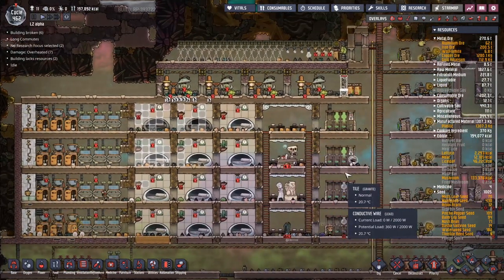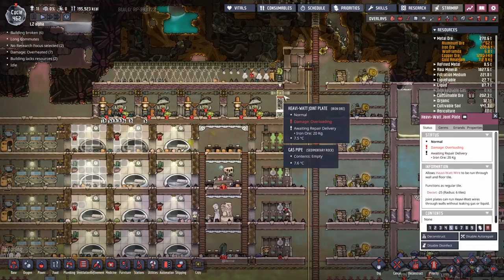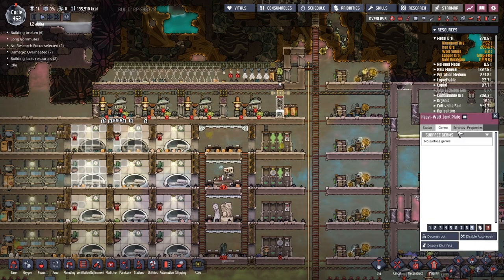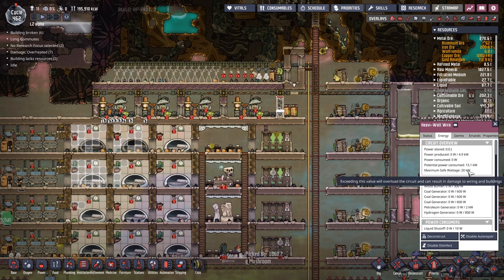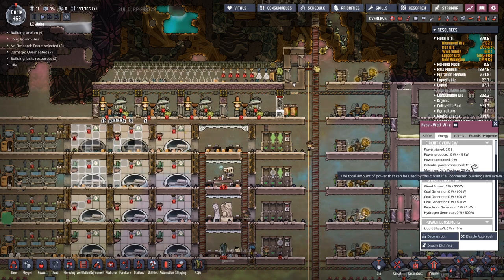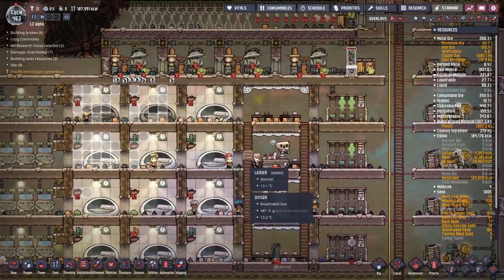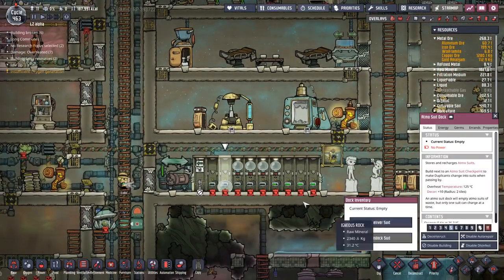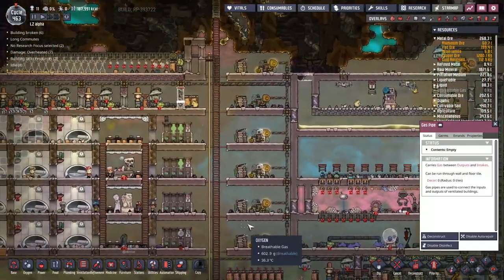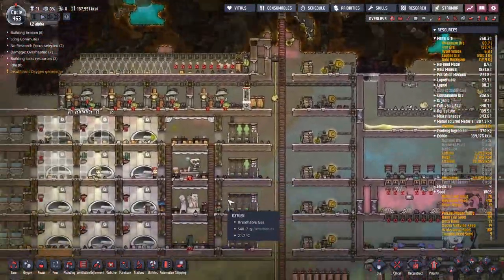I don't understand why it got overloaded. If we look at the energy, the potential power consumed isn't even close to the 20 watts of safe usage. I know what's happened here - let's undock all these suits and hope that people can go around and replace them over here. I'm going to put these up to high priority and hopefully someone will go along and replace all of these. Let's see if any of these can actually be got to - suit is unreachable, 130.